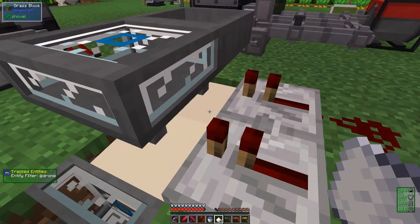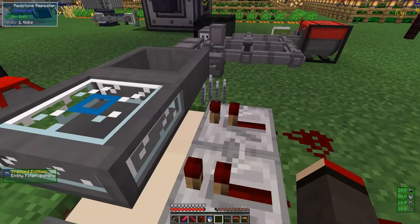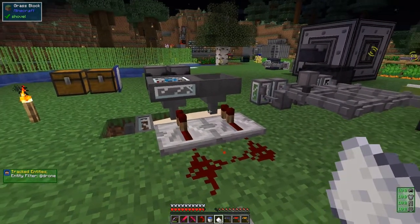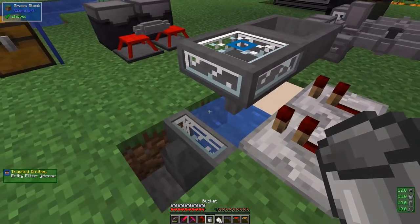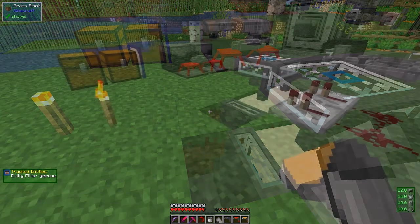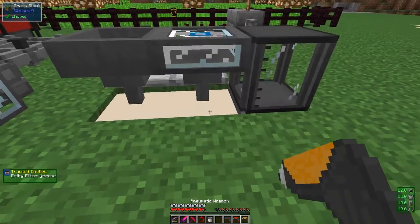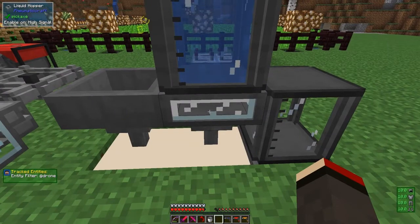We press the button and it drops one in. After a few seconds this water will turn into yeast culture which we can extract. I'll get a small tank and a water tank — put the small tank on top here and the water tank above it. That's going to feed this liquid hopper with water. I need a dispenser upgrade going down into here — shift right-click to set eject direction to down. Put that dispenser upgrade in and the water is now dropping down and filling the liquid hopper.